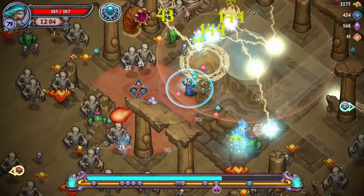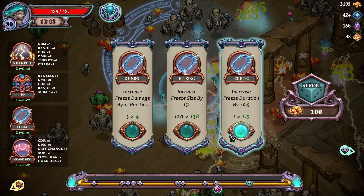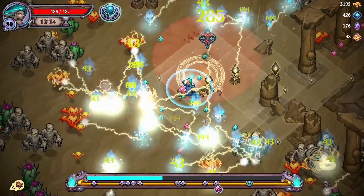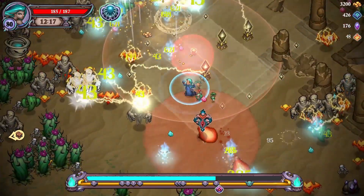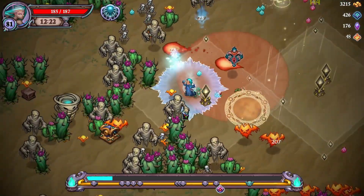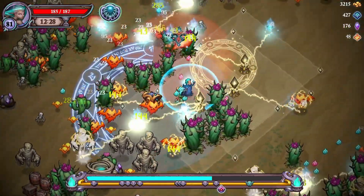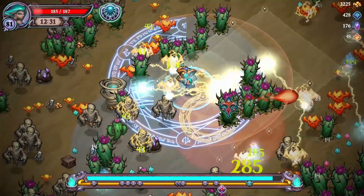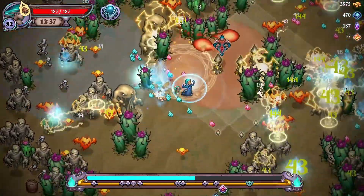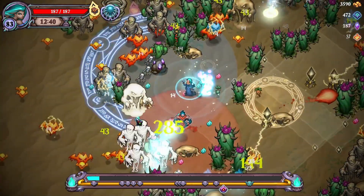Now we'll start going through this way — boss is behind us though. Now we're on the ice ring, trying to get to this chest. Not sure if the boss came out or not — might have missed his chest. Oh there's another semi good chest there. We're still not killing as quickly as I would like. Grab that — got sand dudes coming out of nowhere.